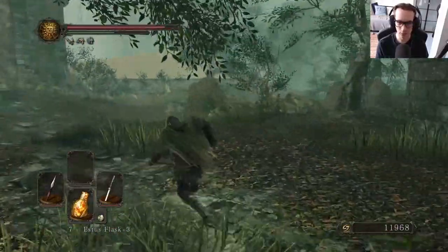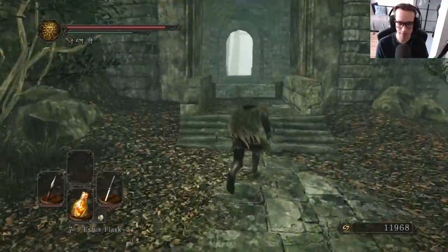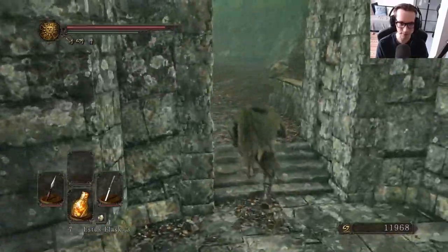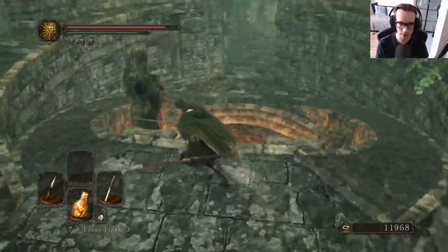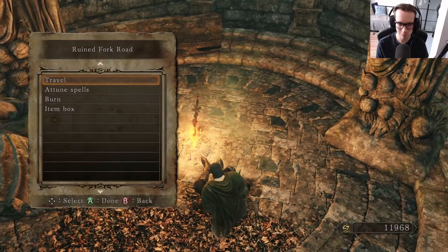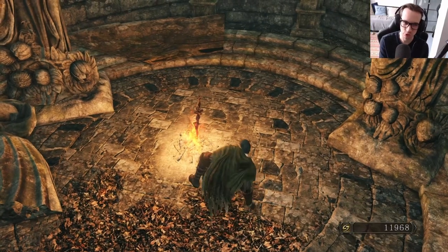The key to what's-his-name's cell — yeah, there are some things that are just missing. Maybe I'm completely blind and I just missed them. But I don't know. We do not need to go over here. Let's just have a look in Majula — I wanna check something out.